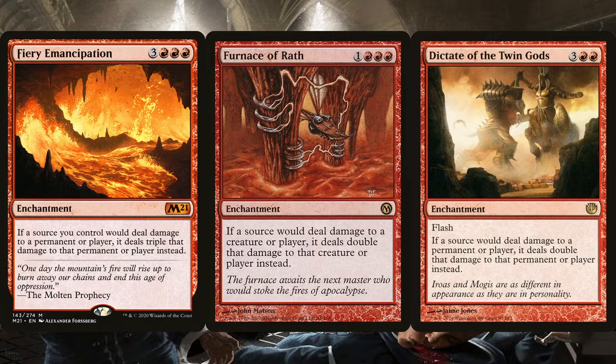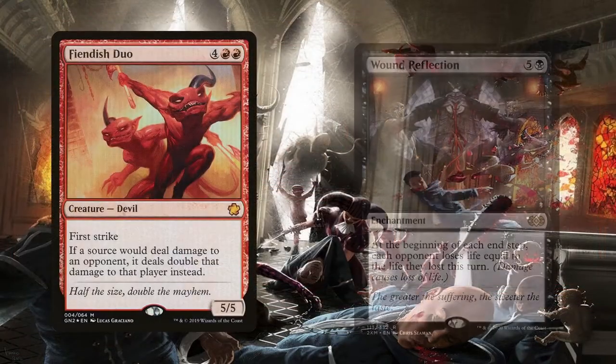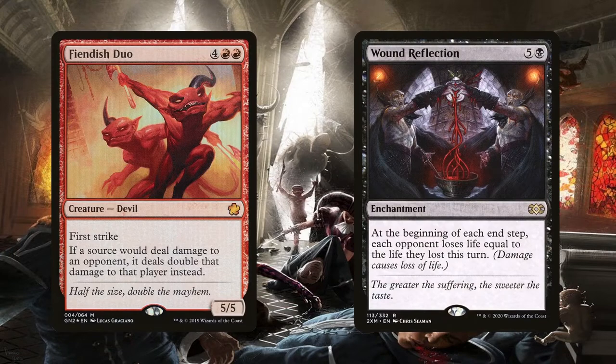However, in order to give ourselves an edge over opponents, Fiendish Duo and Wound Reflection are asymmetric pain effects — fortunately, they each only affect opponents. The devils don't care about whether the damage opponents receive is from sources you control or not, so if they hurt themselves or each other during combat, the damage is still doubled. Wound Reflection is amazing since it will also take mana burn into consideration thanks to the way it's worded. If we manage to get these asymmetric effects out, it can help us win the pain race by having opponents lose more life than we are losing.